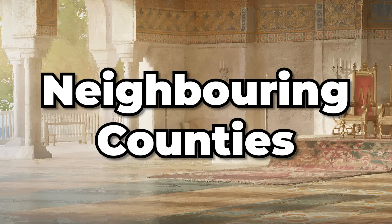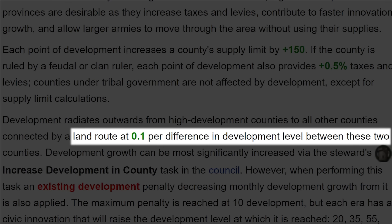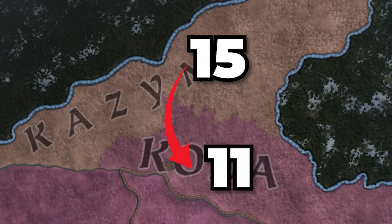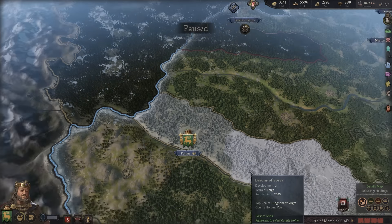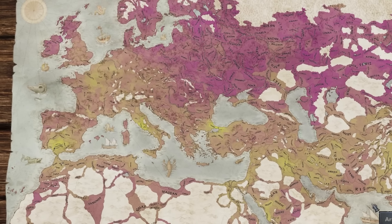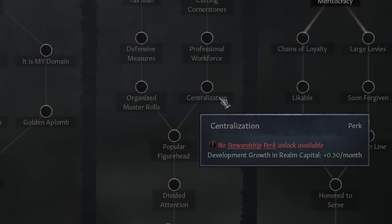Development radiates outwards from your developed county to all its neighbors at 0.1 per difference in level. So if you have a county with 10 development next to one with 15, it'll go up at 0.5 development growth points per month until it reaches 11, then 0.4 per month until it catches up. This is partly why I might move my capital around once per lifetime — to make sure all counties benefit from optimal neighbor development. Most special buildings will increase your development as well.